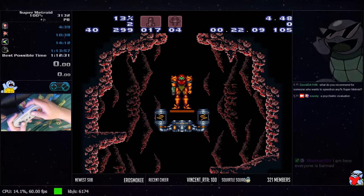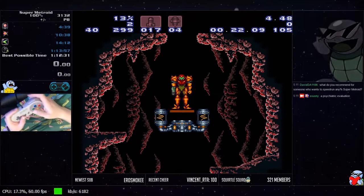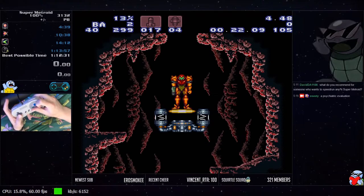When you come down this elevator, just like with the green brain star elevator where you hold jump and push right to jump off, you want to be holding jump and push left.